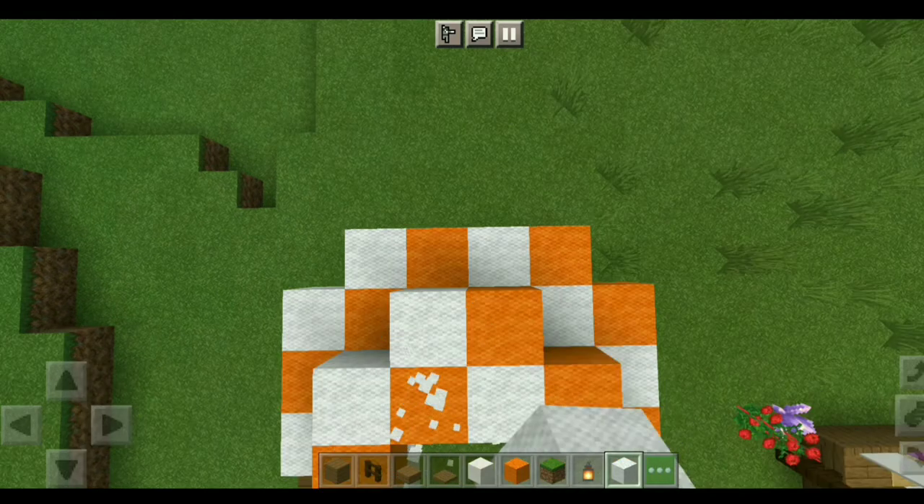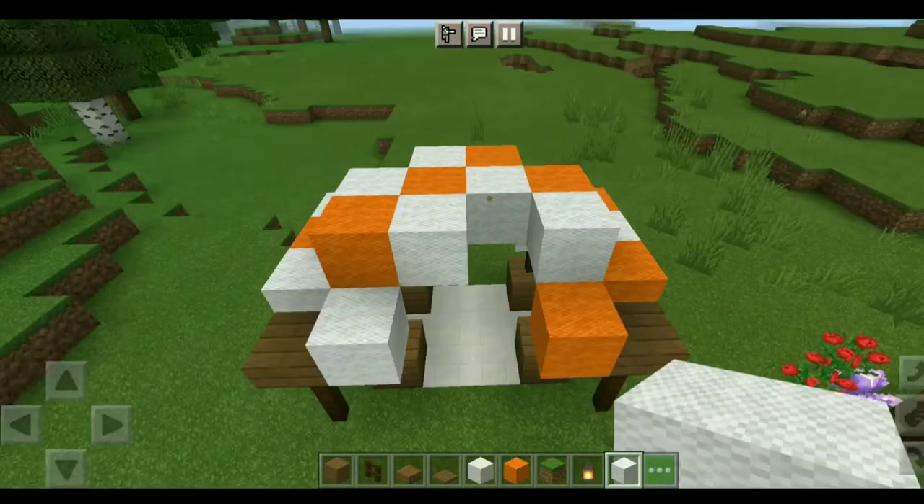After placing the second layer on top of the first layer like this, the roof of our market stall is ready.